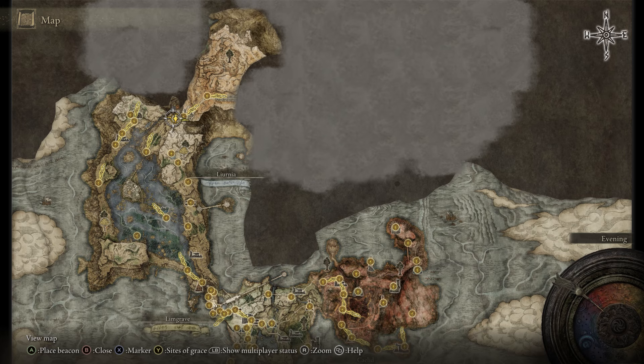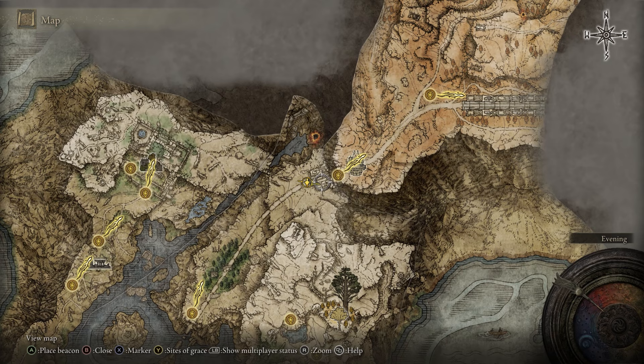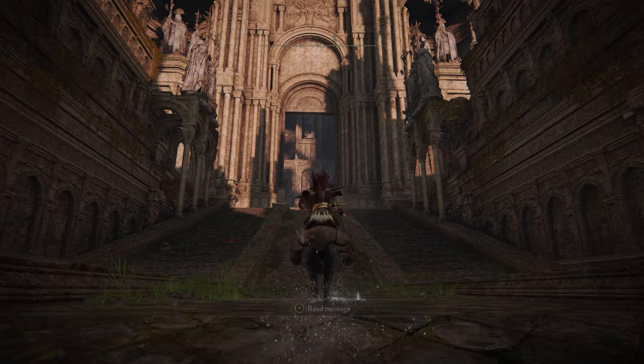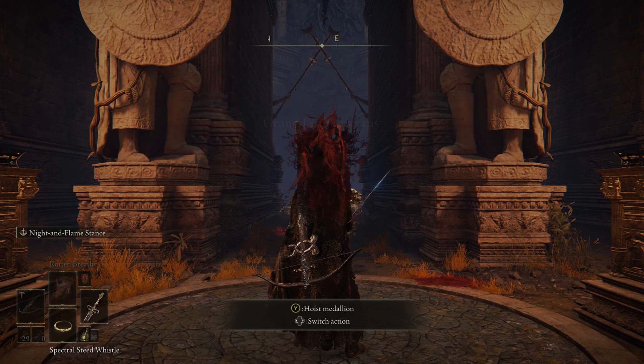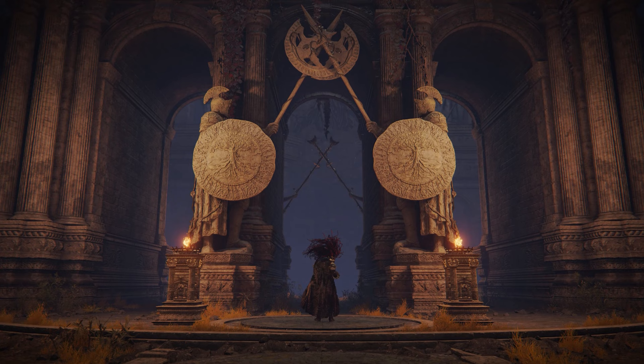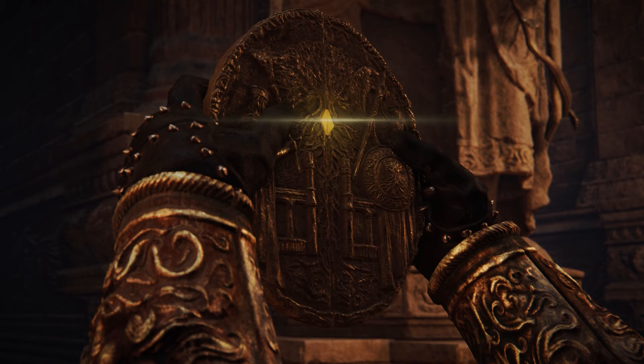Now that you've got both sides of the medallion you're ready to access the Grand Lift of Dectus. Travel to this location on the map — there's a grace site right there for you to grab if you haven't already. After that, run up to the lift itself. You'll see two statues of gladiators, and when standing in front of them you'll get the action to hoist the medallion. Once you've done that a cutscene will play, the lift will be accessible, and you'll be transported to a different area. You can then travel back to the Impassable Great Bridge and that portal will now be active.